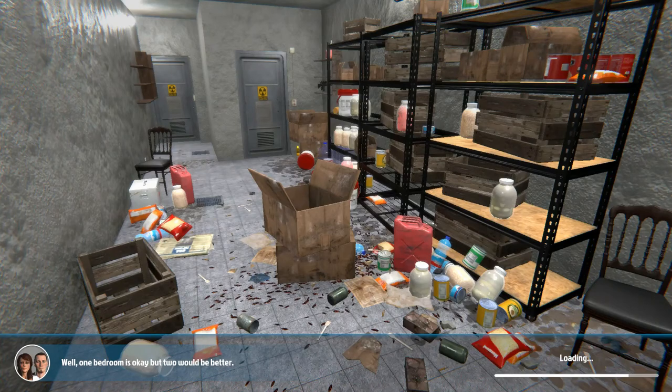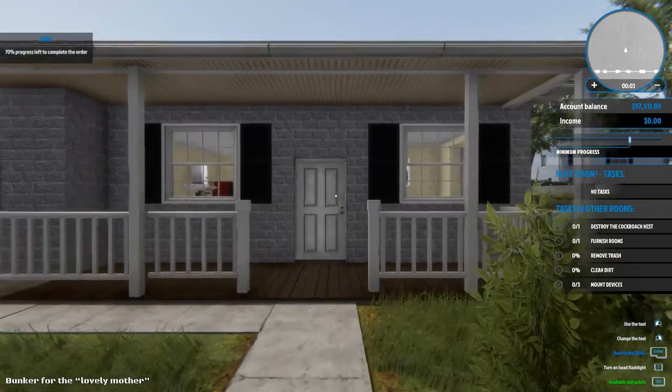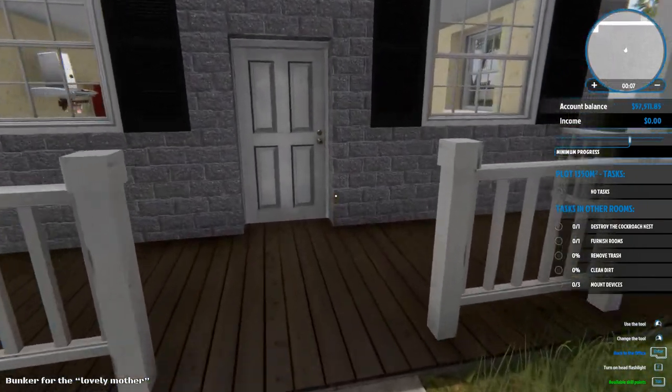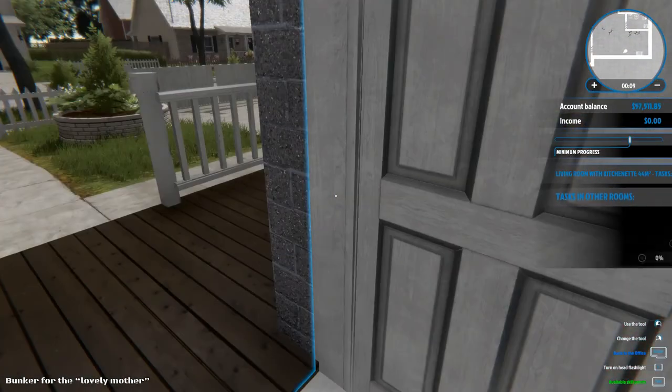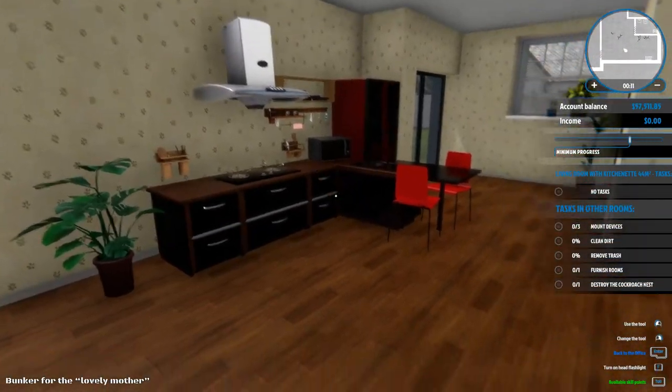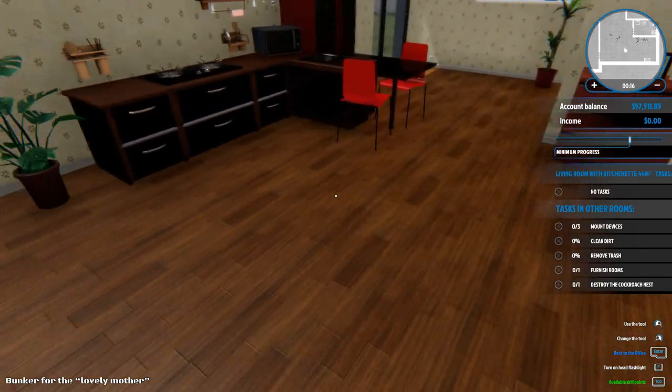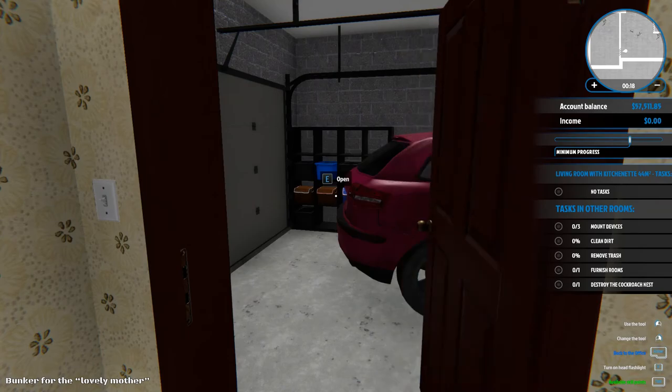I'll see how many jobs we can get to this episode - last time I think we only got to one. 70% progress left on the order. Tasks: mount devices, clean dirt, remove trash, furnish rooms, destroy cockroach nest.